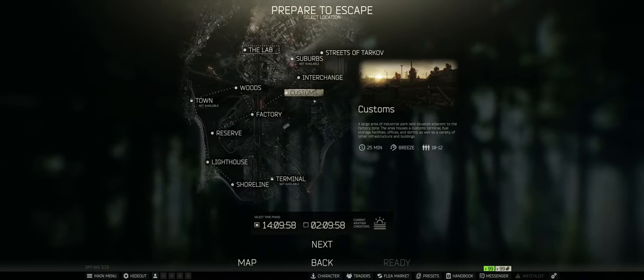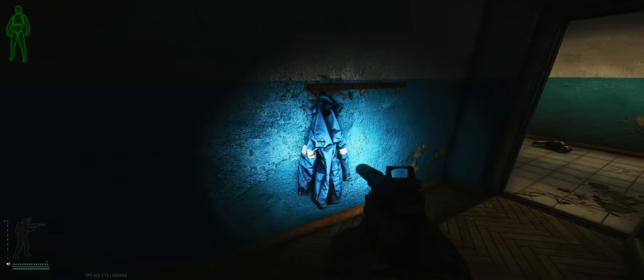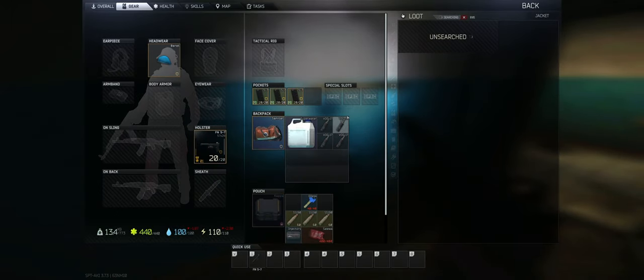Obviously it's going to be on customs so we're going to load in there. One of the places you could find this key is going to be inside jackets, so go ahead and search the ones hanging on the walls everywhere. They're pretty common to find but it could spawn in this little container here.